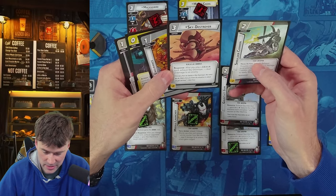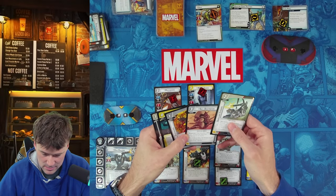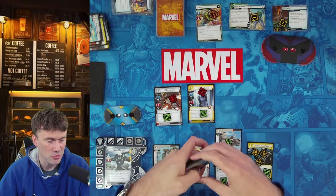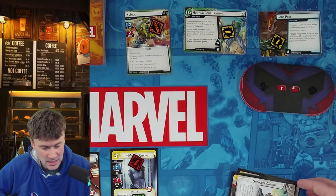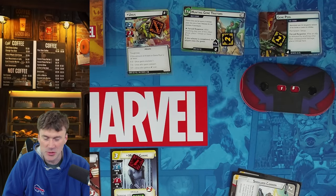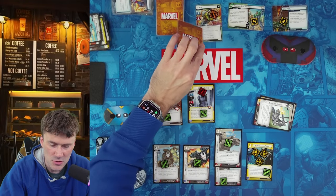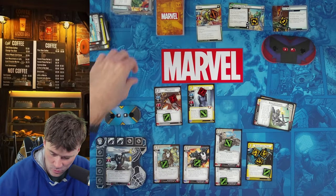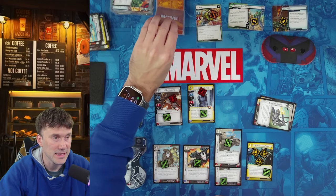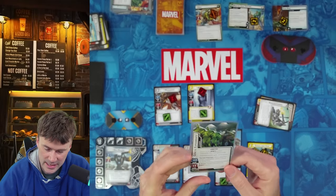Stage two Unus enters — he comes in with toughness, Retaliate, Stalwart, and a boost icon, starting at fifteen life. We discard some cards we don't need and draw five: Shoulder Cannon, Endurance, Sky Destroyer, threat removal, and Global Logistics. Sky Destroyer is the priority — pay three for it. After you play any shield card, exhaust Sky Destroyer to deal two damage to an enemy. One threat goes on each scheme. Unus attacks with his full boost — two plus three plus four plus five total damage, dropping us to four life. That's rough.